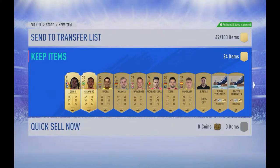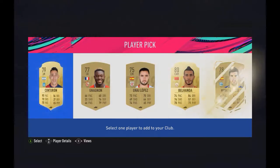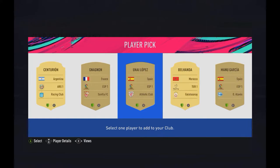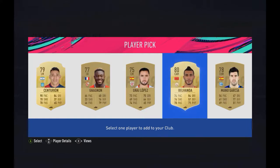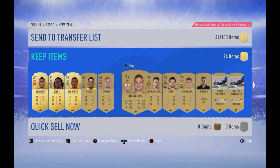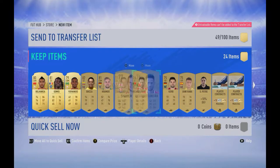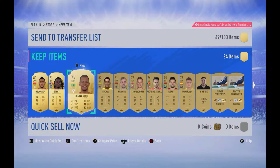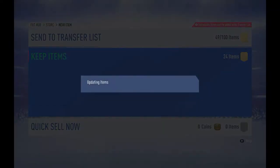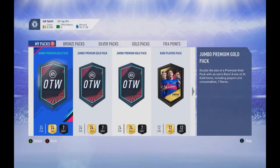We got a 72 and an 80-rated player. I'll choose the 80-rated player of course. We need Liverpool players and Napoli — if we get those players that will be great for the SBC. I'm just missing that SBC, so our first pack wasn't that good. We need to improve.